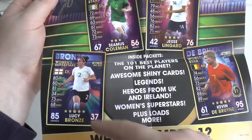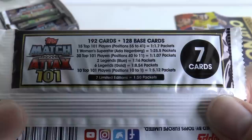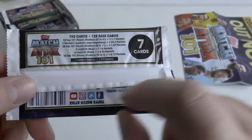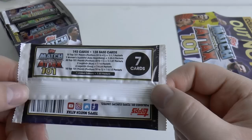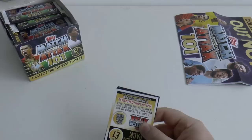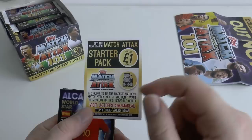Cards visible on the poster include Seamus Coleman, Jesse Lingard, Lucy Bronze, and KDB from Manchester City and Bayern. Let's look at the odds before we get into it. There are only 192 standard cards in the collection, excluding limited editions. The Top 101 Players are one in every five packs, six Legends one in every eight packs, two Legends Blue one in every 16, and Women's Superstar Ada Hegerberg one in every 25 packs — the rarest card bar the limited editions which are one in every 50. There are only seven limited editions in total.